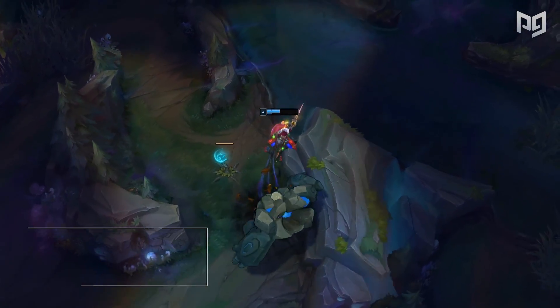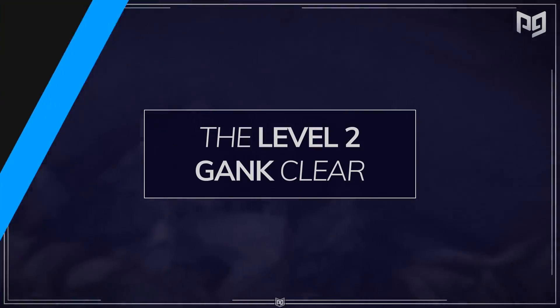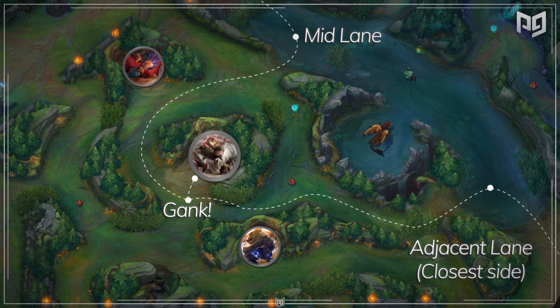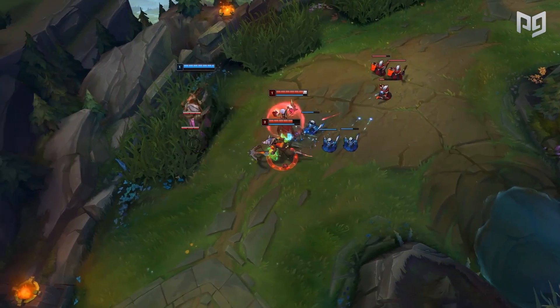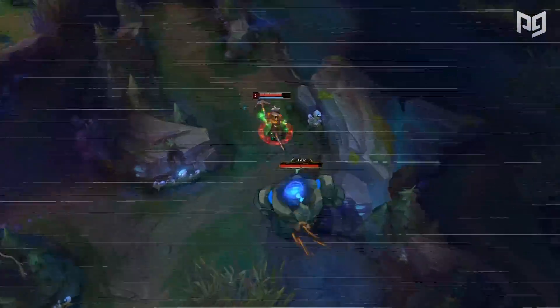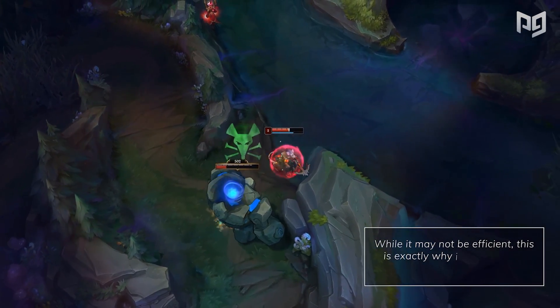Certain champions are going to be better suited for different types of clears. Let's start with the level 2 gank clear. It's the route that's conceptually the most difficult, but it starts off quite simple: clear the red buff, and then immediately gank a lane. You'll usually either gank mid or the side lane adjacent to your red buff so that you don't waste too much time walking around. Junglers like Xin Zhao and Twitch can use this opener because of their strong level 2 ganks, as they'll almost always lead to kills. Especially with the added damage and slow from red buff, level 2 ganks can be lethal. It's also possible to level 2 gank after a blue buff start, or even gank the side lane furthest from your red buff — while it may not be efficient, this is exactly why it would catch your opponents off guard.